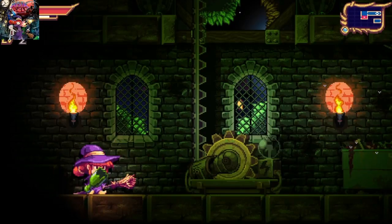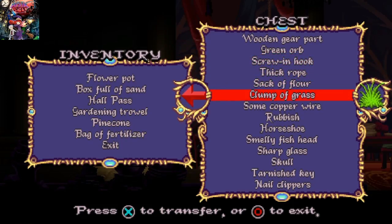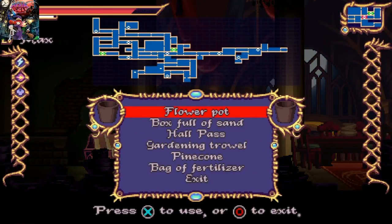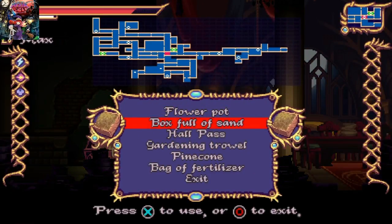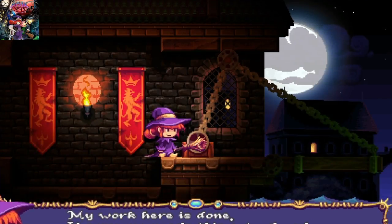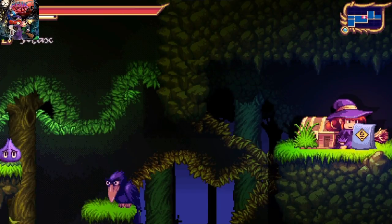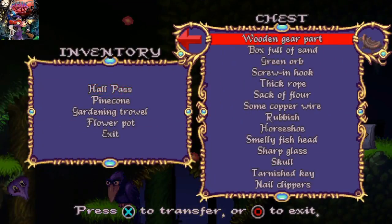I got stuck way more than I wanted to — not on the combat, but on the puzzles. Now here we're talking old school adventure style puzzles, where you pick up a whole assortment of knick-knacks and then have to try them in all sorts of different locations to work out what the game wants you to do. It started off pretty easy and then it got cryptic. A lot of the items are simply junk — they do nothing, they're just there to confuse you.